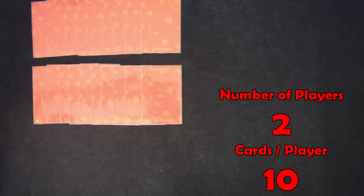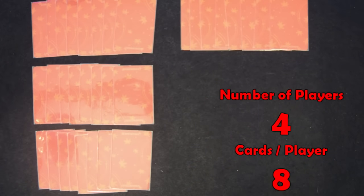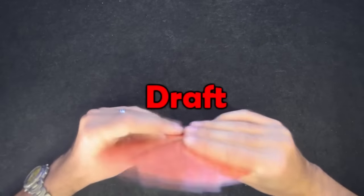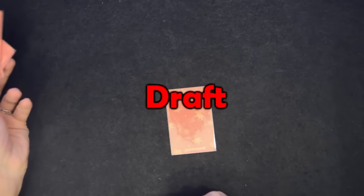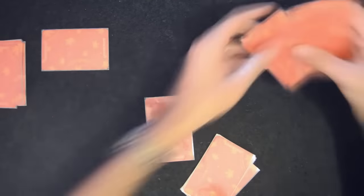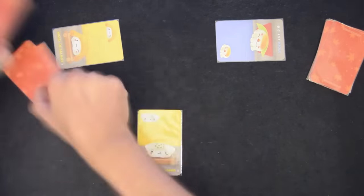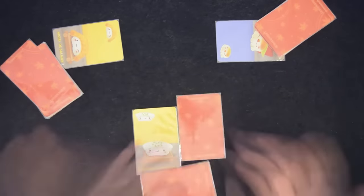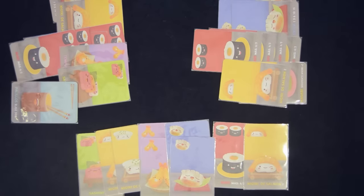According to the number of players, each player receives ten cards when two play, nine when three play, eight when four, and seven when five. The game lasts three rounds and follows a draft dynamic in which a player plays a card from their deck and passes the rest to the next player. In each round of Sushi Go, players play a card face down from the deck and simultaneously reveal them. These stay face up till the round ends. After playing a card, the players pass their deck to the person sitting at their left and the process is repeated. The round ends when the cards run out.